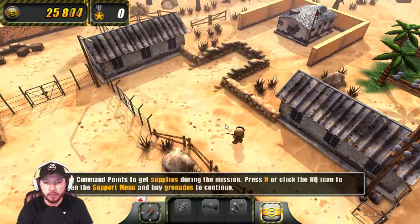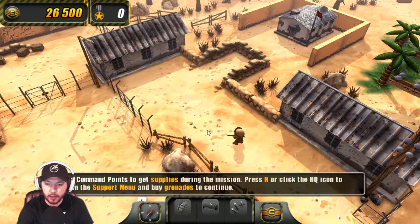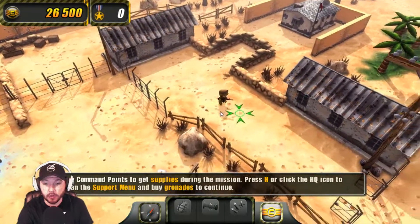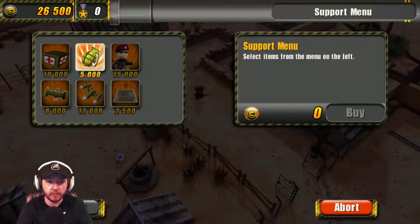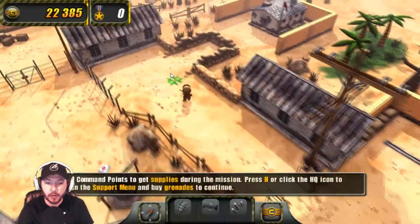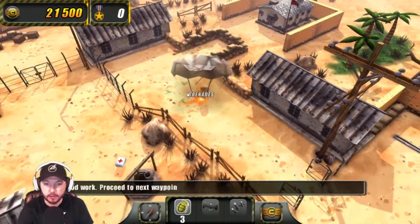25,000! Oh yeah, I'm doing amazing. Use command points to get supplies during the mission. Press H or click the HQ icon to open the support menu. And buy grenades to continue. Grenades it is — three grenades, good against enemy infantry. Buy. Awesome. So H is buy — got it.